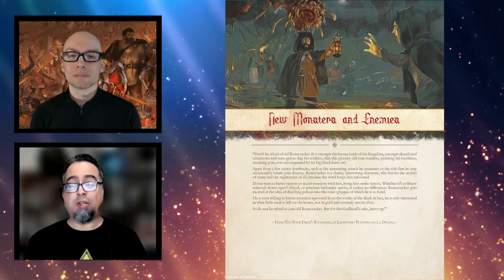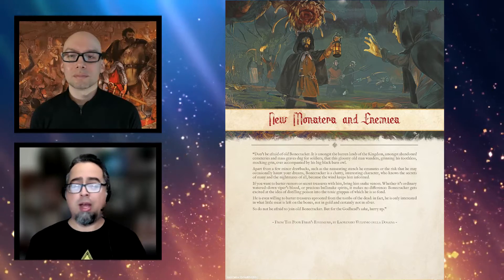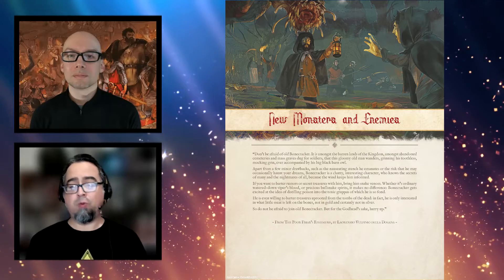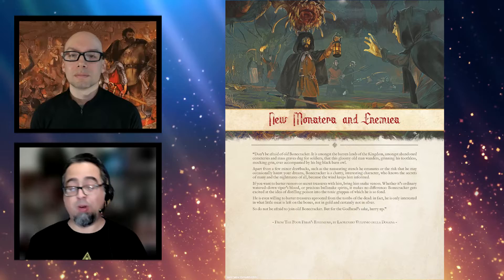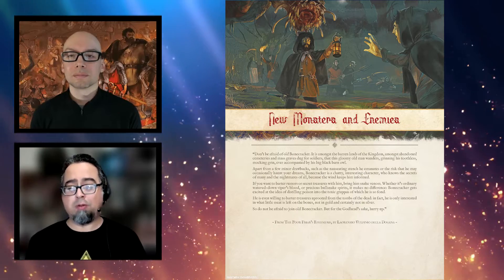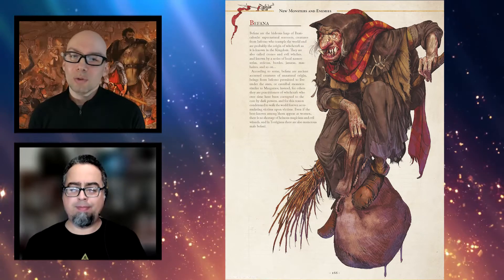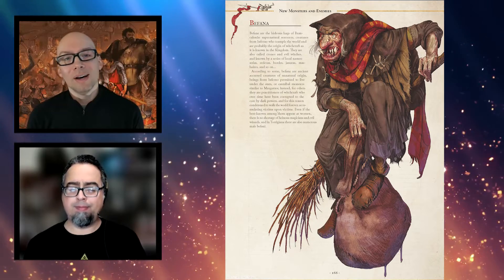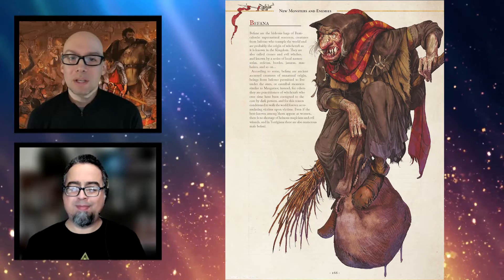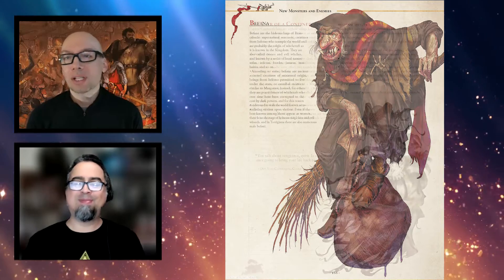Last but not least, Chapter 7, New Monsters and Enemies, has new monsters and NPCs for Brancolonia. A lot of the monsters are combinations of two creatures — the swarm of spider crows is a favorite, because the description of crows whose lower halves are arachnids is really creepy. There are 12 new monsters with fabulous art, and some of them are terrifying. There are also 12 new NPC stat blocks, including a crowd of peasants. Watch out — they have pitchforks.